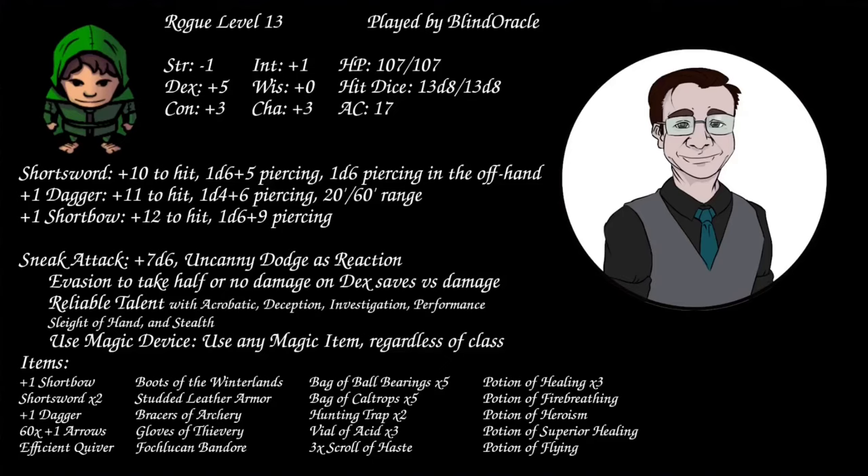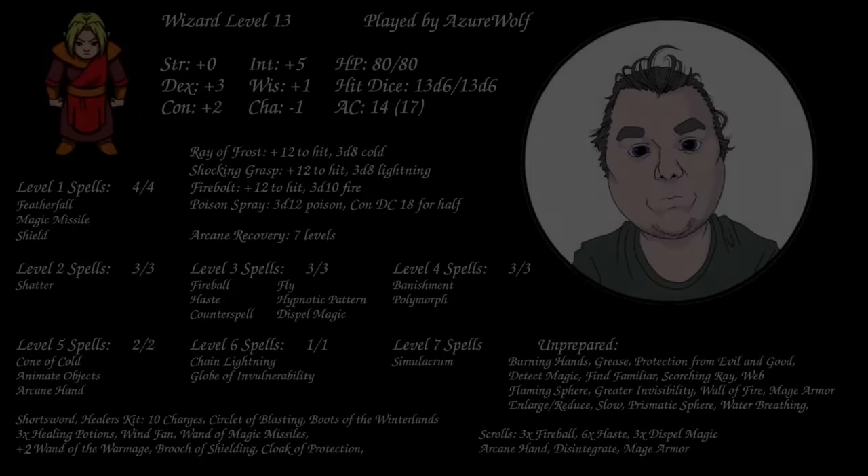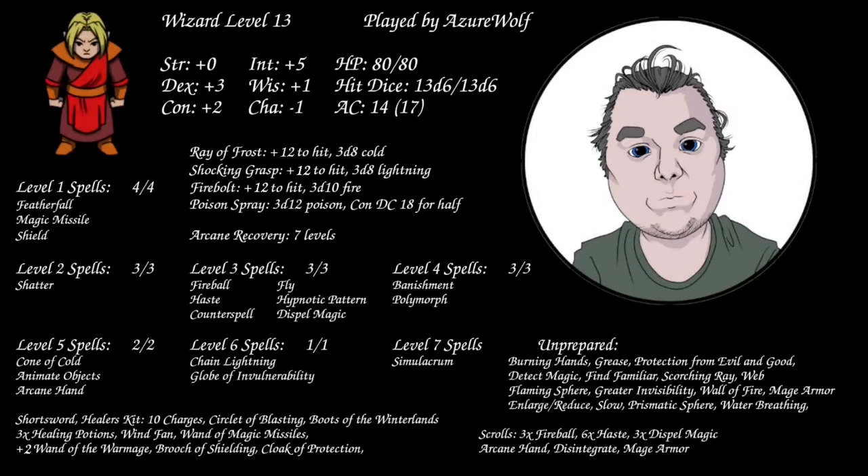I've also got plus 1 arrows now that are going to help me shoot things better in combat. I'm playing the level 13 Wizard. A couple of new things on the list: Simulacrum was picked up, and I am pre-casting that. Ritual casting Find Familiar to get the Owl — it's just a menagerie of pets today. Wanda the War Mage got an upgrade, it's now a plus 2. I picked up 3 Scrolls of Dispel Magic also.